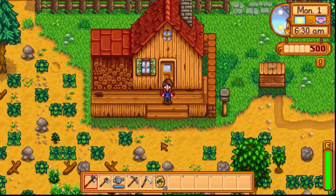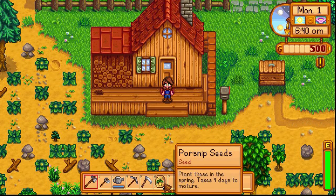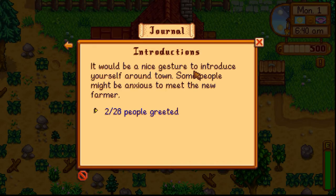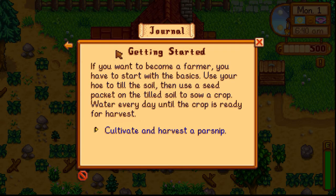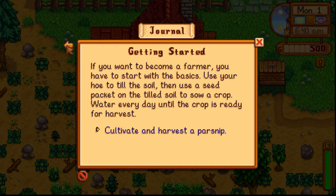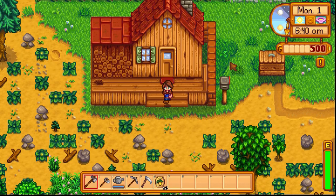All righty, so we've got some goals — we've met two people in town. And if you want to become a farmer you have to start with the basics: use your hoe to till the soil, then use a seed packet on the tilled soil to sow a crop, water every day until the crop is ready for harvest. All right, let's go plant some parsnips.